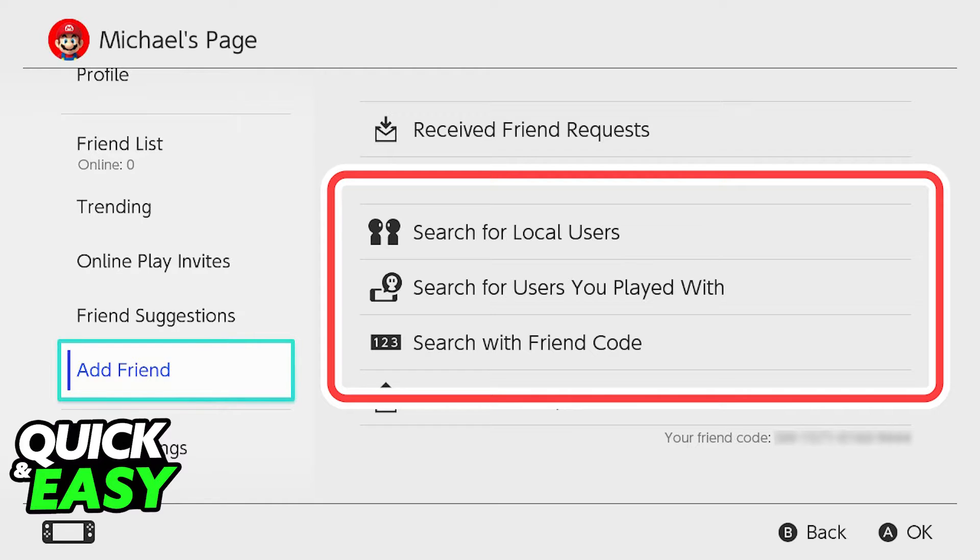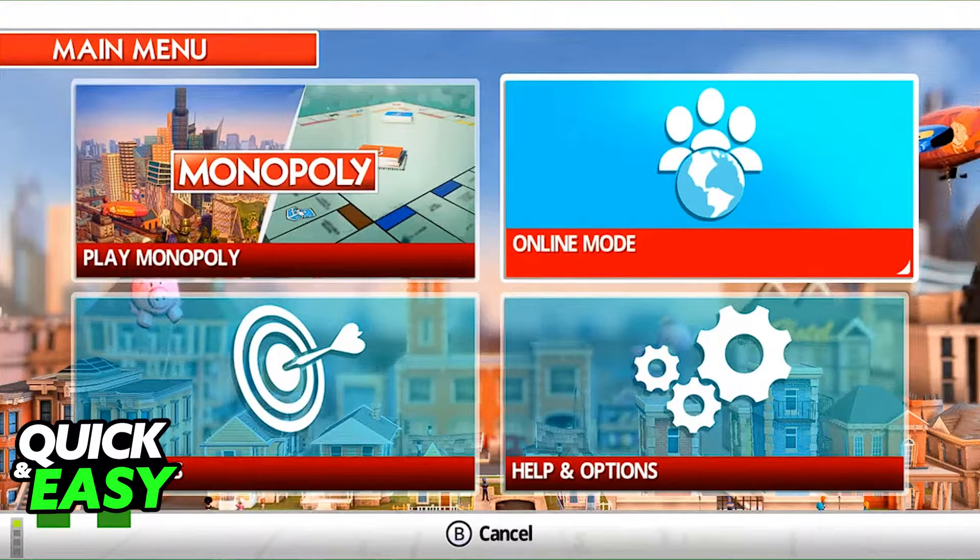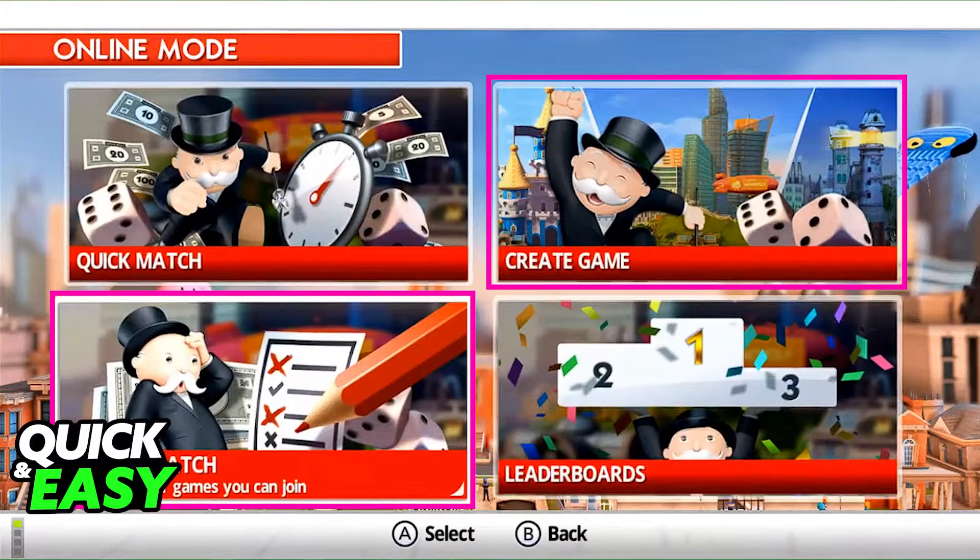Once everyone is on each other's friends list, open up the game and select online mode on the main menu. After you select online mode, one of your friends will have to create a game.